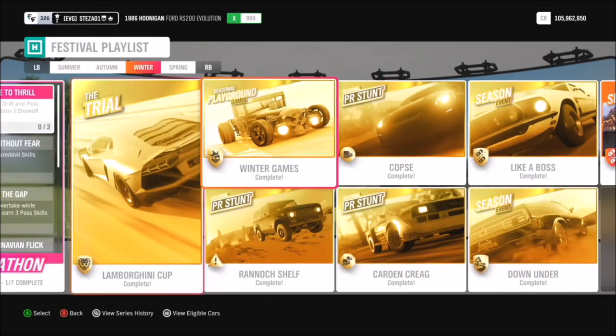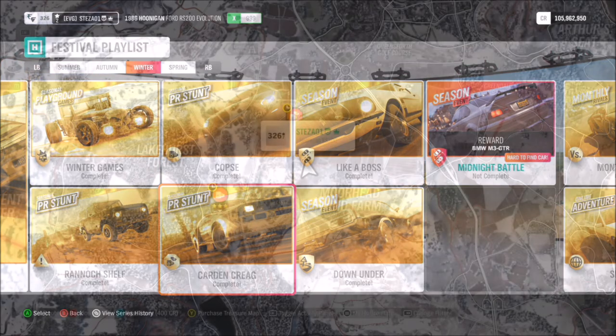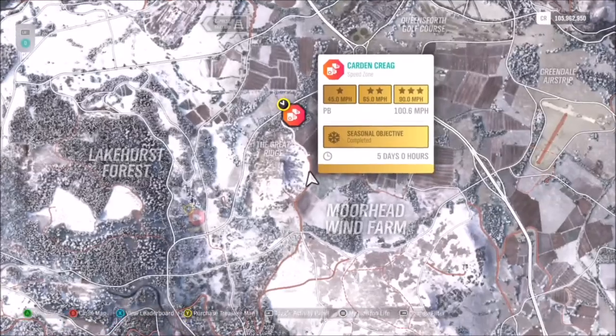Hello and welcome back to Everything Gaming. Today I just want to quickly go through a guide of this week's festival playlist PR stunt, one of which is a speed zone called Cardan Creek. The festival playlist requires you to get about 97 miles per hour — correct me if I'm wrong, I've already completed it so I kind of forgot.